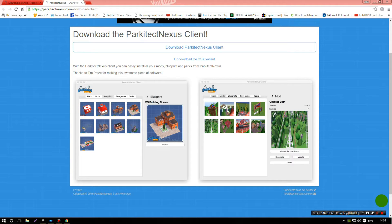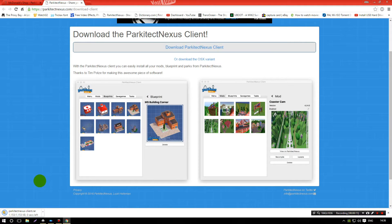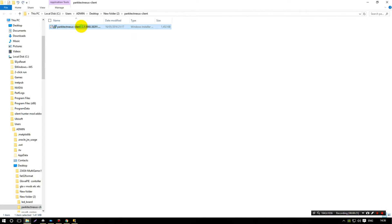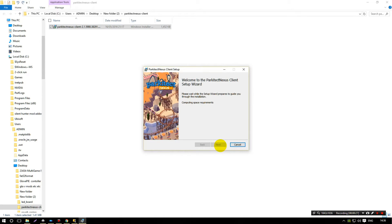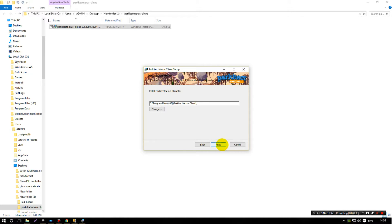In order to get these mods and assets, you will need to download the ParkitectNexus client. The link will be in the chat box. Once you have this, I'll show you how to do it — just download, save, unzip, double click, accept, next, next, install, yes.